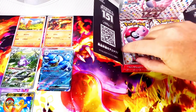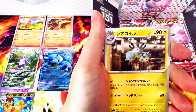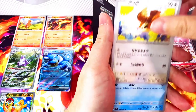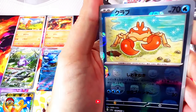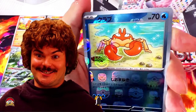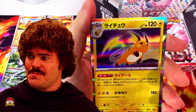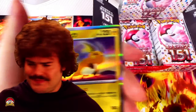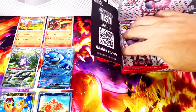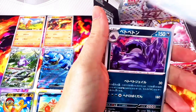Into pack number six. I'm really loving the artwork in this set. Golduck, Magneton, Pidgey, Poliwag, Eevee. Master Ball Krabby. Let's shake that Master Ball Krabby off — it wasn't the worst, but it wasn't the one I was hoping to get.